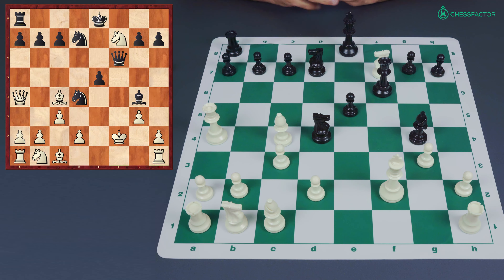The white king has options: f1, g1, or e3, or blocking with g3. If white blocks with g3, the check with no control over f3 is a very scary check — not a good idea. If white goes to g1, then queen e1 check, bishop f1, knight e2 is checkmate. So that leaves king f1 and king e3 as legitimate options. If king f1, black has only one move but it's good enough: bishop h5. This isn't about attacking the knight — it's about creating perpetual check possibilities with queen f4 check.